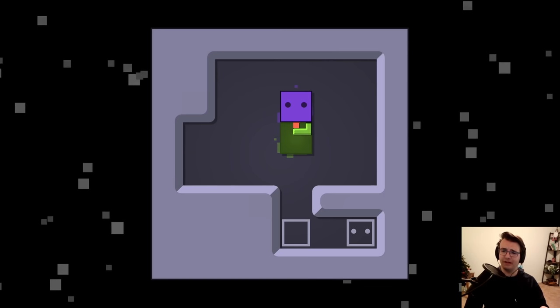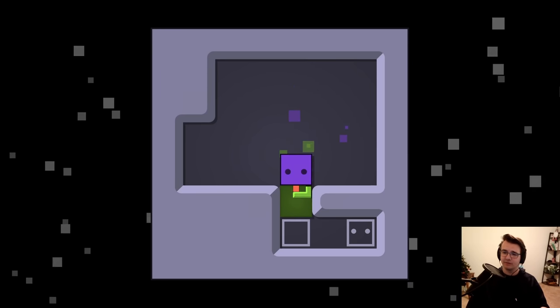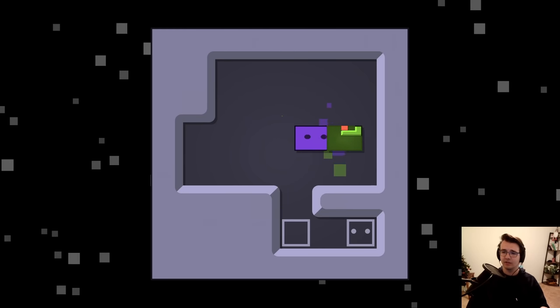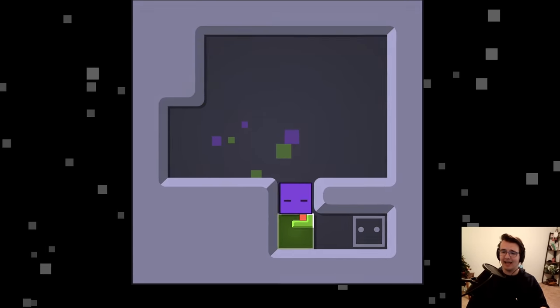I've unlocked further worlds, but I do want to be a completionist here — I think it's more fun that way. So I've got a level here but I can't enter because the tiny block is blocking my entrance. What I want to do is push this here so I can just get this out of the way, and that should be enough for me to enter.